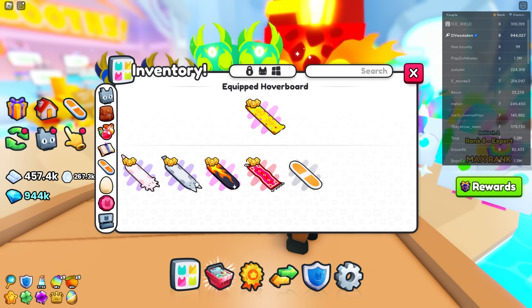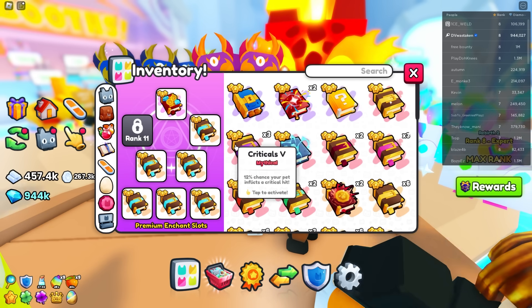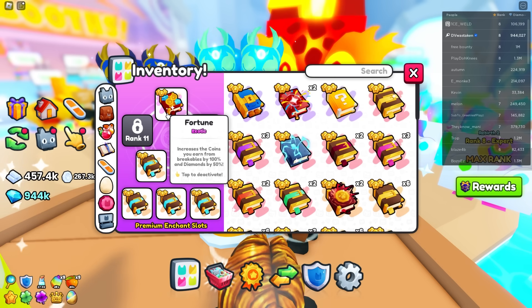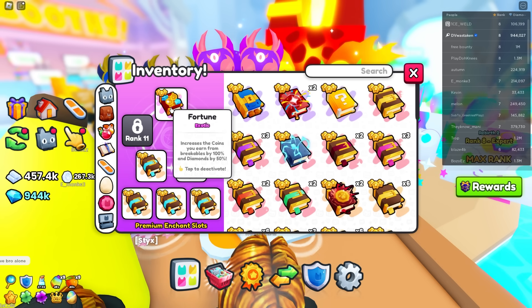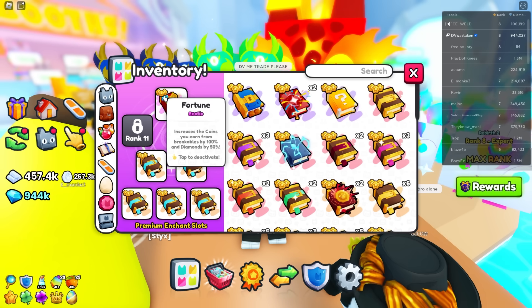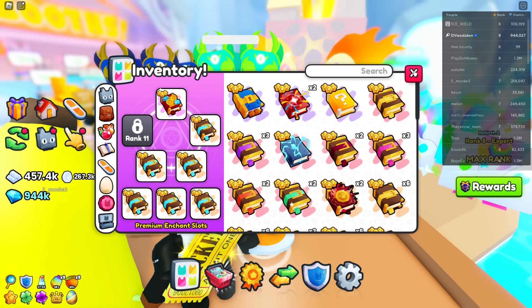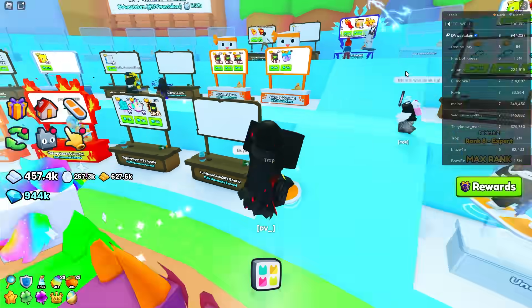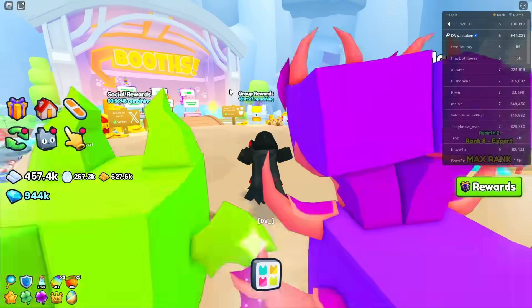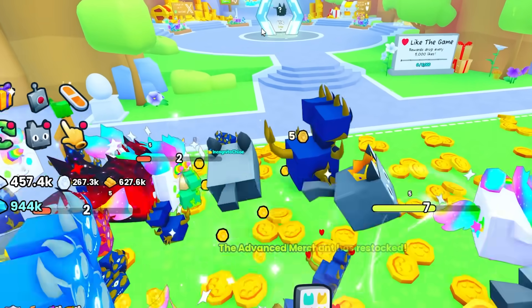You can also sell your hoverboard skins — though I would just keep those if I were you. Now some things are worth quite a bit if you get lucky. Fortune is going for about 1.5 million right now, as low as 800,000 if you're really lucky. Midas goes for about 200,000 to 300,000 — you saw someone trying to sell theirs for 500,000. If you get that, that's a lot of money coming your way. That is the free-to-play way to go.